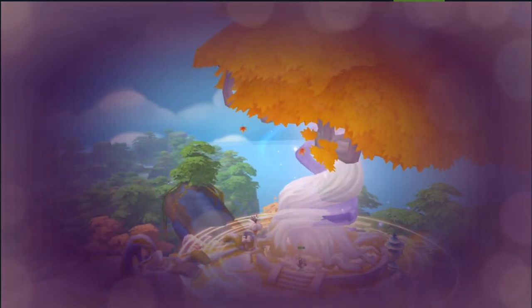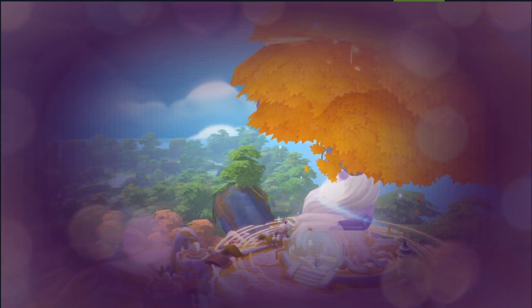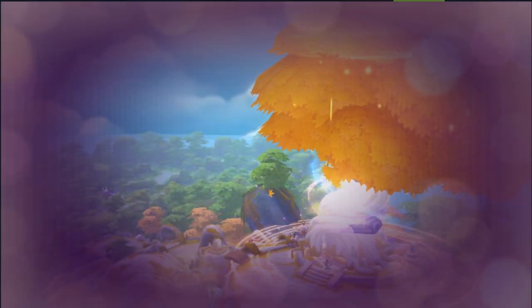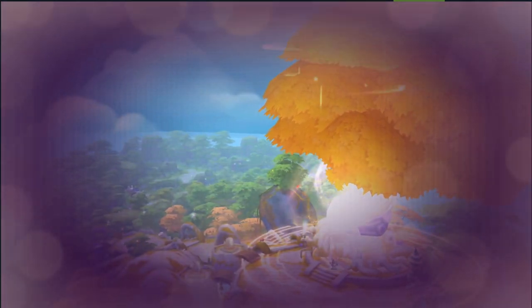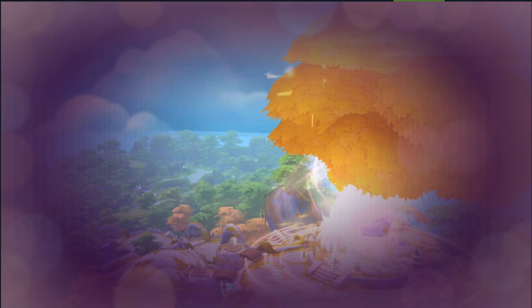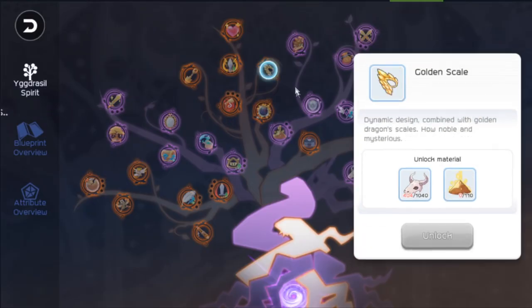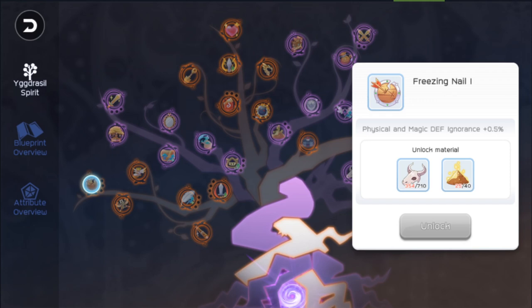First and foremost, what is the Yggdrasil spirit, aka the divine tree, aka the spirit tree? This tree is typically another way to boost your character by unlocking more bonus stats and effects, like it does in your adventure handbook, but this tree also includes skills, usable items, and more.